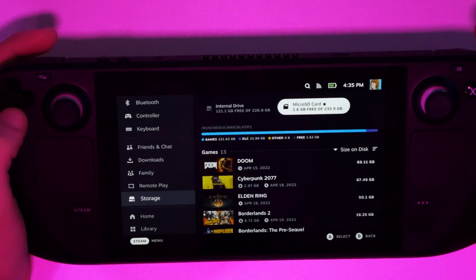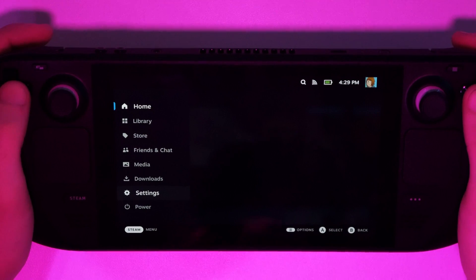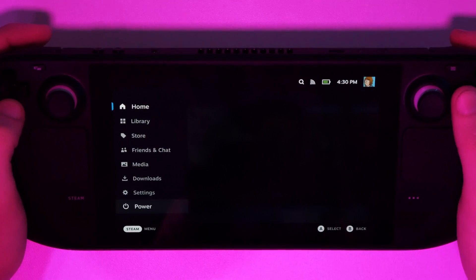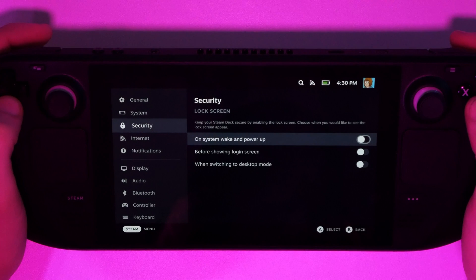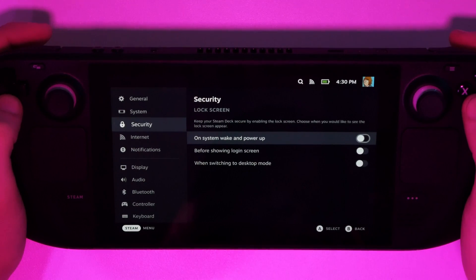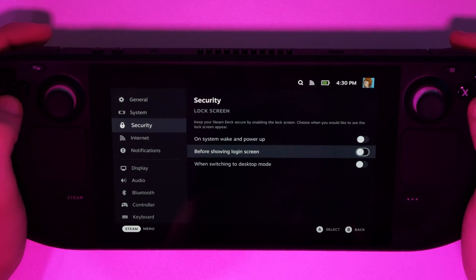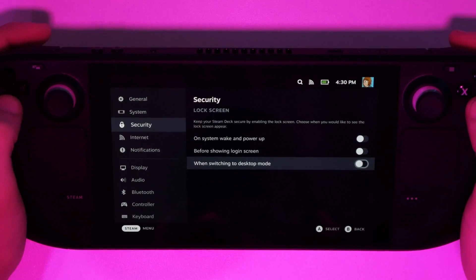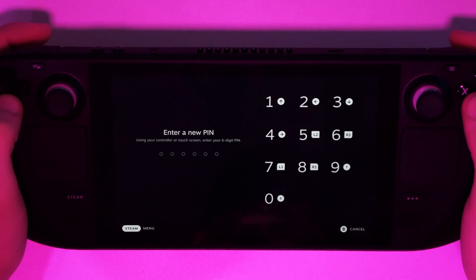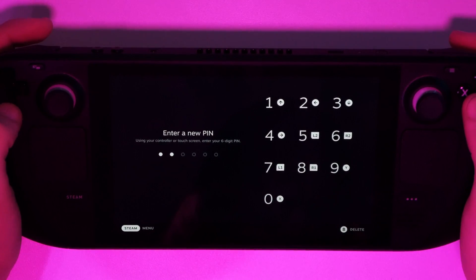The next thing to show is the new lock screen — go to the Security tab. You can now set a lock screen, which makes this more like an actual computer. You can enable it on boot, before switching to desktop mode, or when swapping to desktop mode. It's useful if you want to hand this to kids to play on but don't want them messing with it like a computer — just set a PIN.